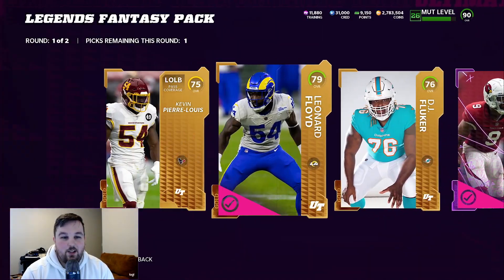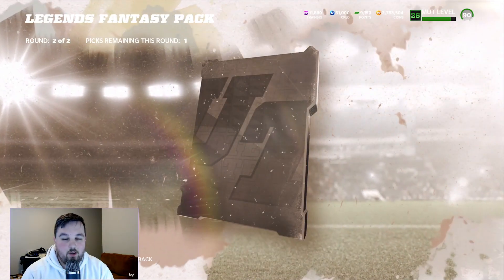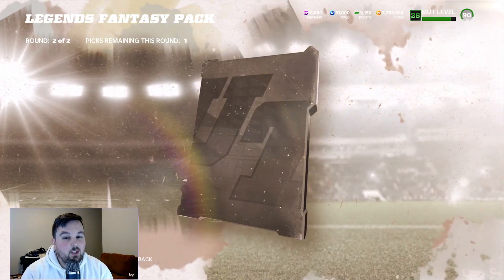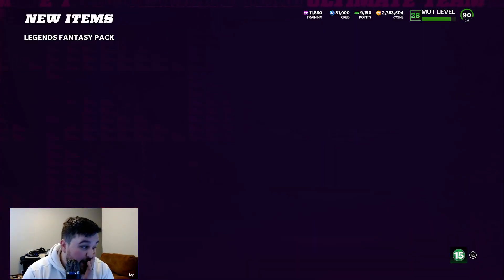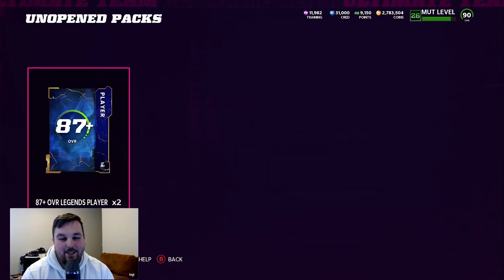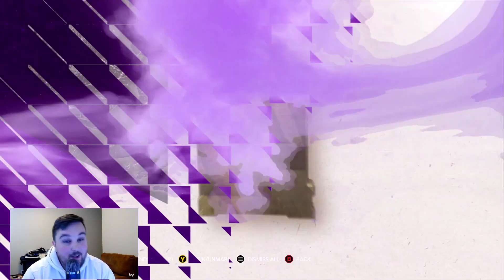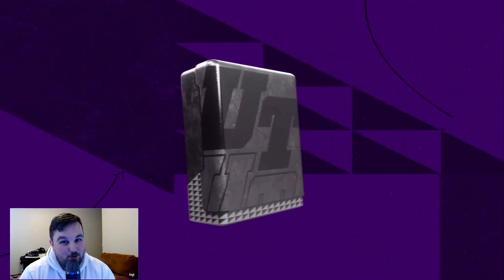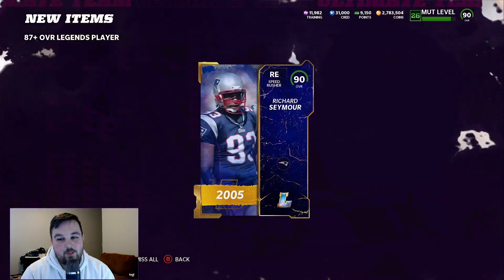You get one first round Elite, then we'll take some Golds and a Power Up. Final round — Legend, 84 Michael Strahan. Base Elite, 84 Saquon. Not a single Gold Legend animation out of any of the eight Legends Fantasy packs. Not what you want to see. We've got our two toppers — can we finally get a Gold animation? Full Legend pull, LTD — we do get Gold! 92 Luke Keekly. Not even a full Legend, but we get his high set piece. Final pack, EA — can you turn this pack opening around? 90 Richard Seymour — a 90-plus pull overall.